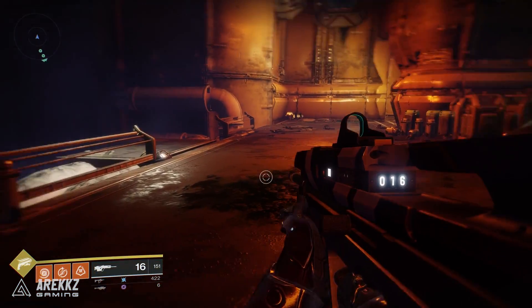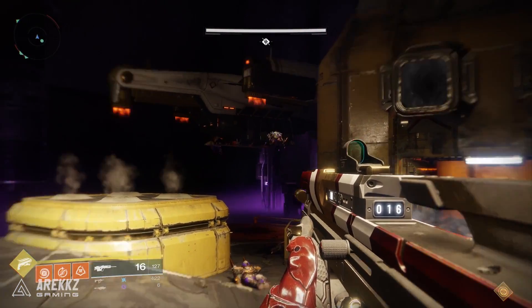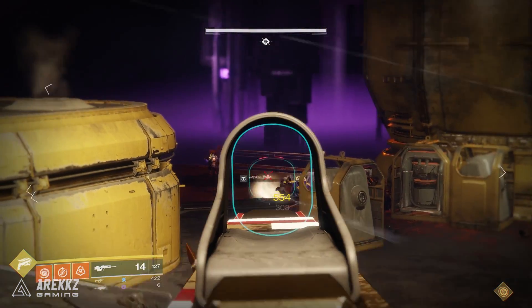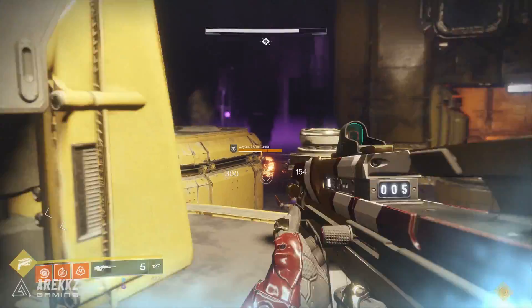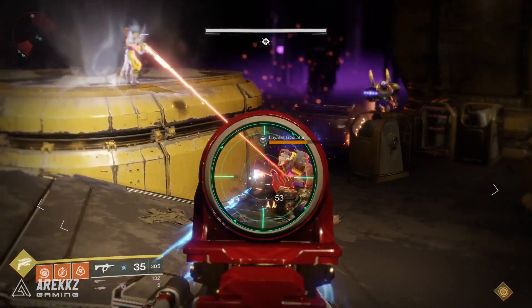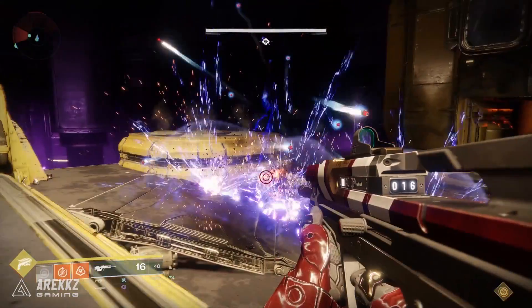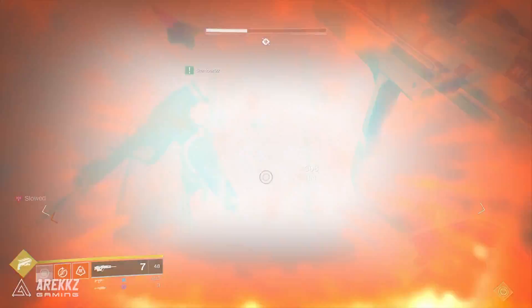This isn't a particularly challenging encounter — it's essentially a horde mode style battle. Enemy Cabal will fly in on dropships and you just need to survive the waves. Split your team into two teams of three: three cover the left, three cover the right, and just fight until it's over. You'll encounter marauders, incinerators, and enemies that fire rockets, so it can get a little hectic, but ultimately you're just fighting standard Cabal enemies.